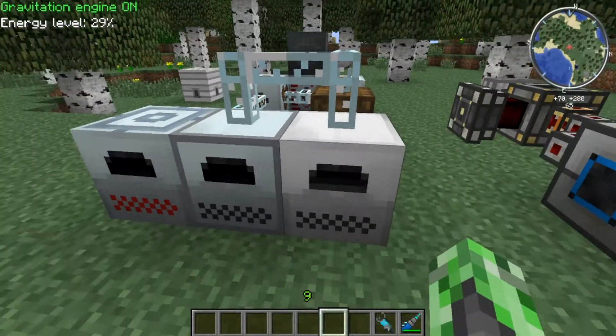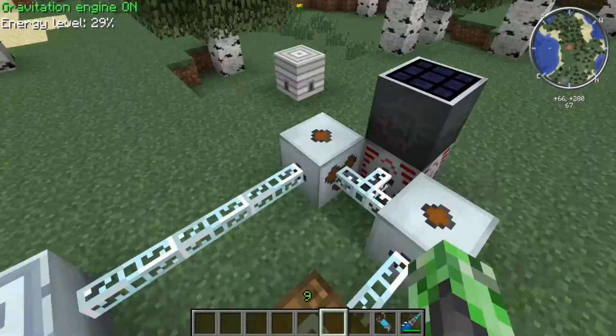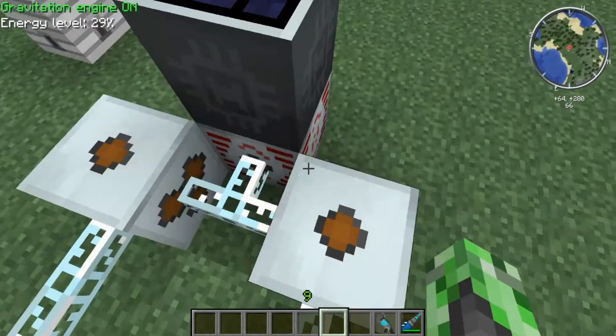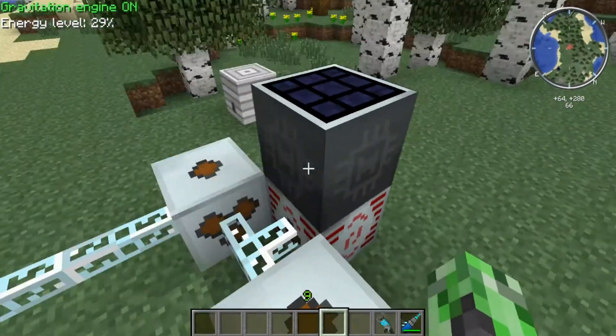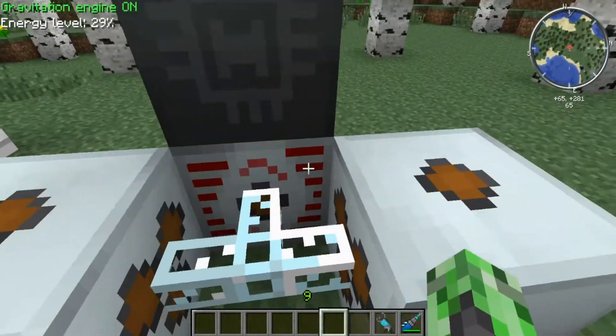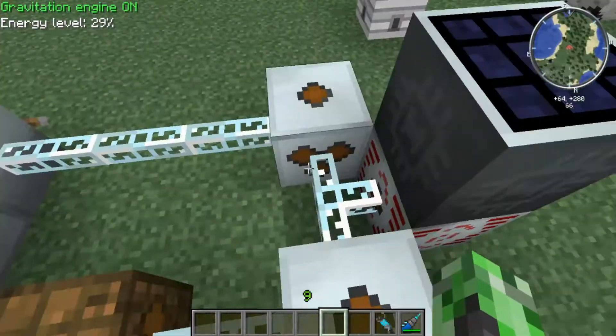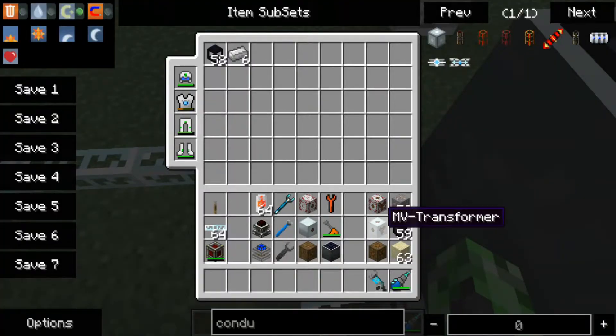So let's show you what we've got going here. We have an MFSU, which is basically a storage unit that lets you store power. This thing is receiving power from an ultimate hybrid solar panel, which is also storing its own power and outputting through its single output hole. This is an MV transformer. There are also lower tier storage units: the MFE and the BAT box. The MFSU is high voltage, MFE is medium voltage, and BAT box is low voltage. There are also transformers that let you step voltage down from high to medium to low.